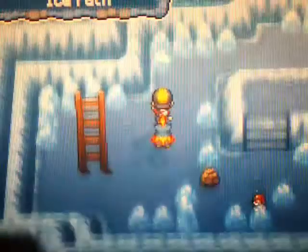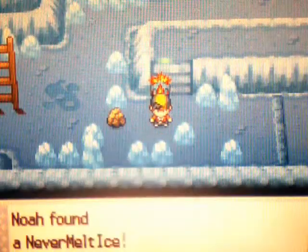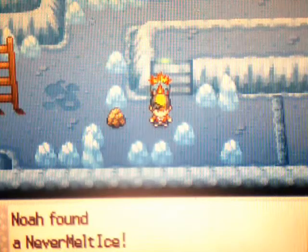After that you can use Rock Smash as a small shortcut, but you don't really need to. You can also go this way and grab a Never Melt Ice, which raises the power of your Ice-type moves. Then go down here and up.